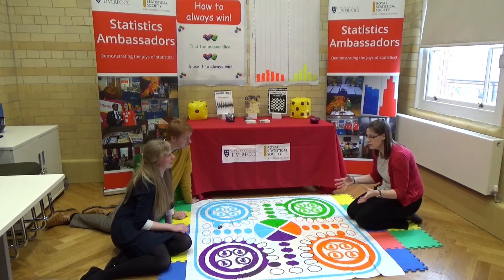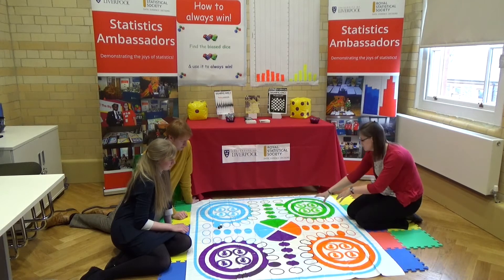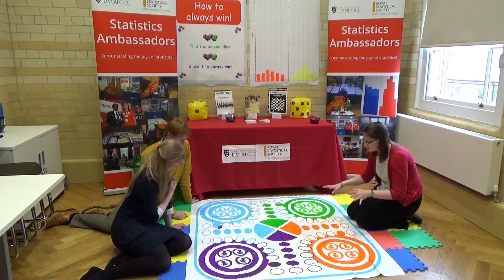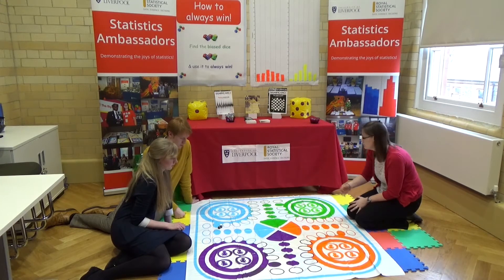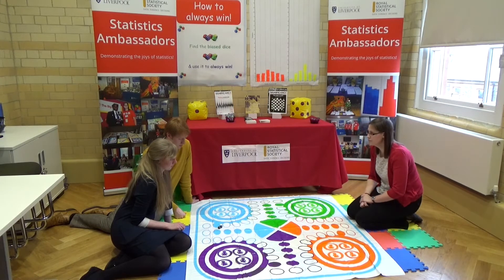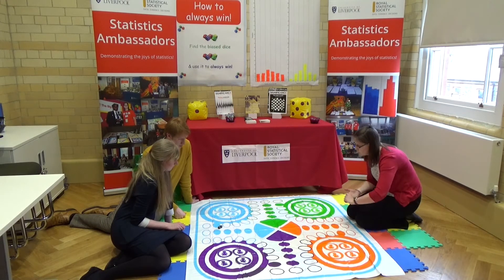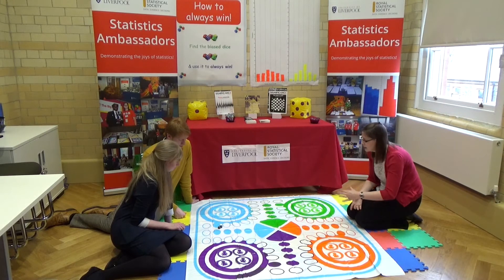We're going to do the short game of Ludo. To give you a clue on the rules: you need to roll a six to get out of the house, which is this area here. Then we're going to play the short version, so you're just going to follow the dark circles up the middle. You'll need to roll a six and then a five or more to win. With that information, which die would you like to play with? You can either play with one each, or I can play with one and you two as a pair can play with the other one.